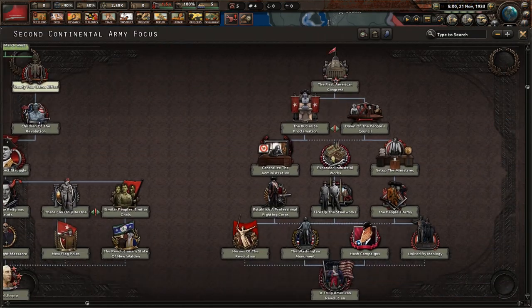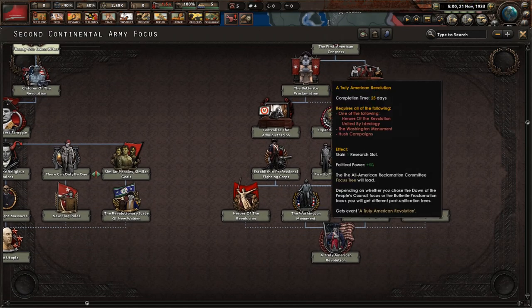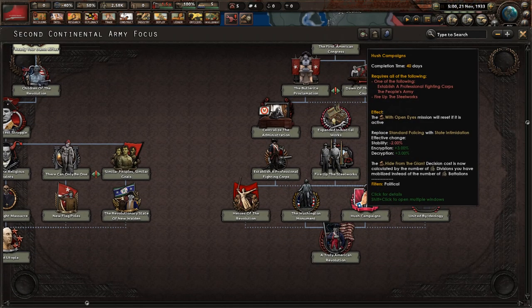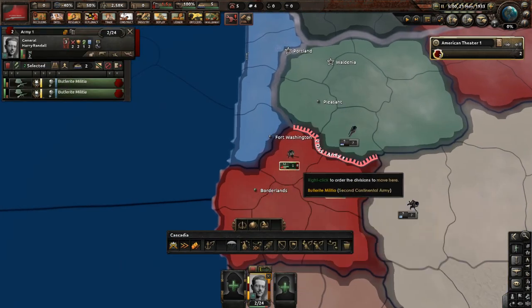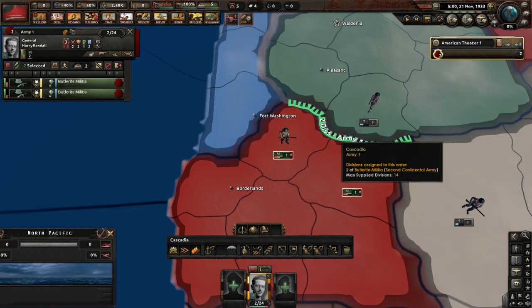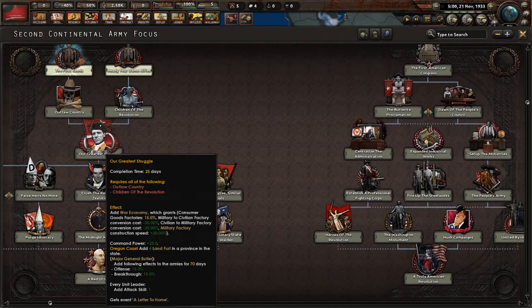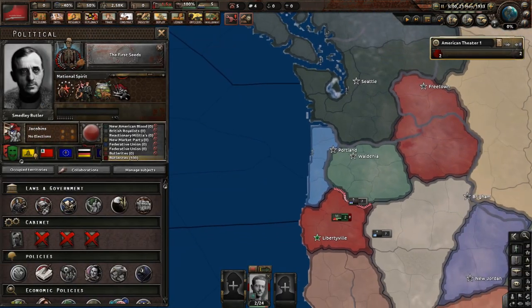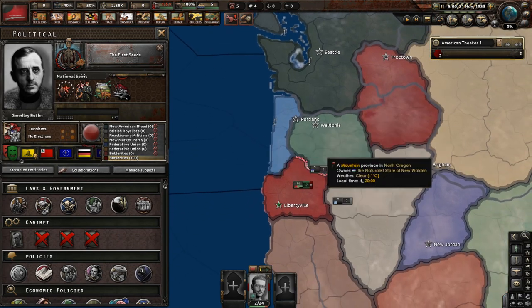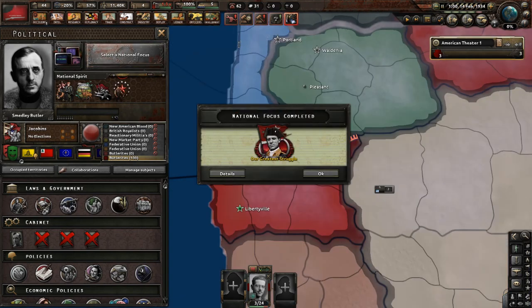First things first: you want to make sure you have political power stockpiled as much as possible. You want to get the focus A Truly American Revolution, which unlocks Hush Campaigns. The hide-from-the-giant decision cost is then calculated by number of divisions mobilized instead of number of battalions. So we'll go from six to two political power right now because we have two divisions raised. Each of these divisions is about only 4,000 men. I'll show you the opening moves to get unified before looking out to the rest of the American West.